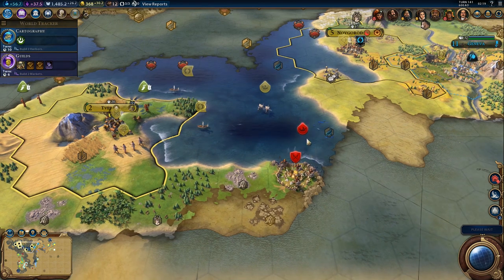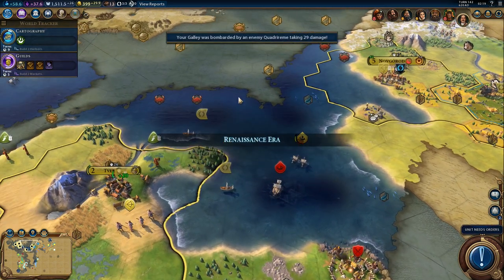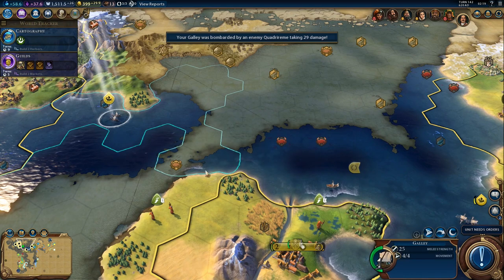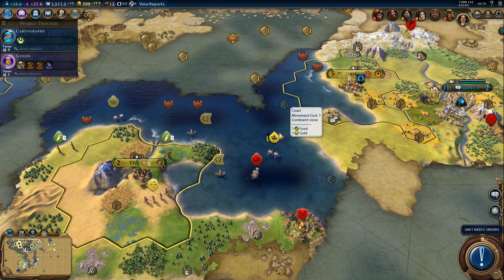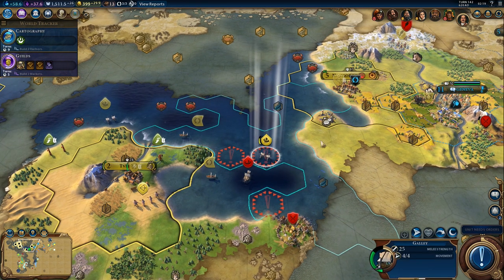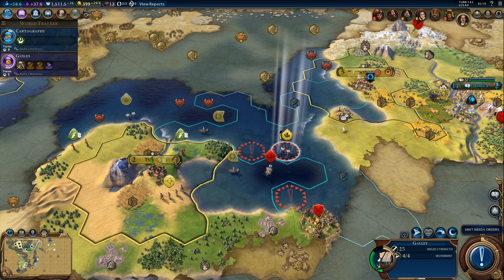I think our trade route will still get pillaged regardless. They will attack our galley — that's good. We enter the Renaissance era. Now, if we plan to go to war, it's probably a good idea to declare war before the industrial era, because warmonger penalties for war declarations are really harsh later in the game, and they are based on the era you're in.